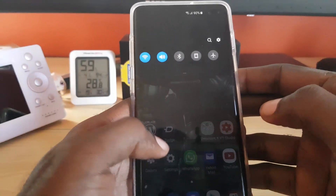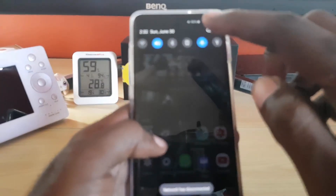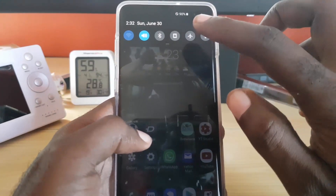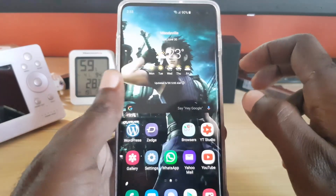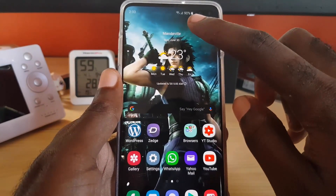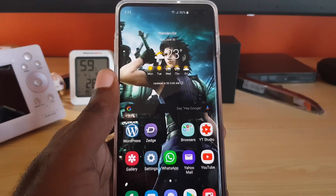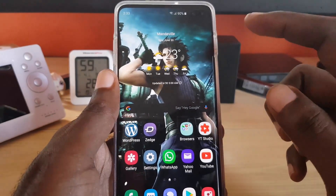The third thing is to toggle airplane mode on and off. Simply turn airplane mode on — you'll notice it turns off all the radios in your device. Then turn it back on and it will search for signal again. Doing this on and off several times might nudge your device into reconnecting to the network and getting full or close to full signal. You may have to try this more than once.